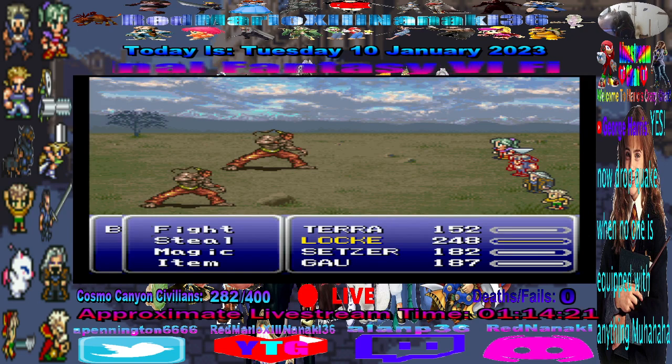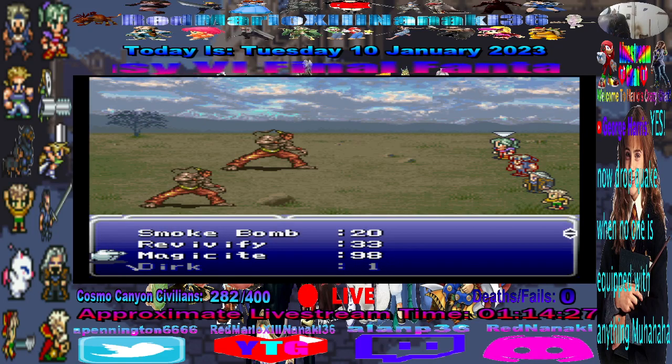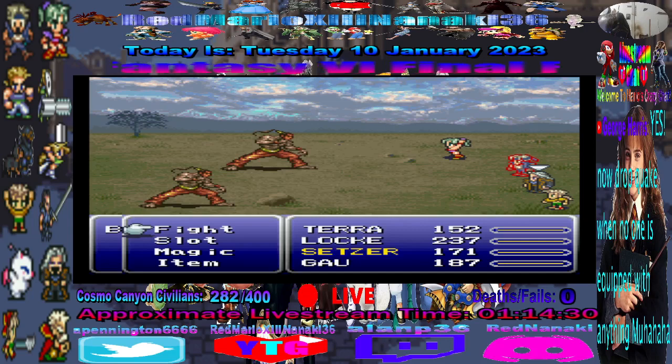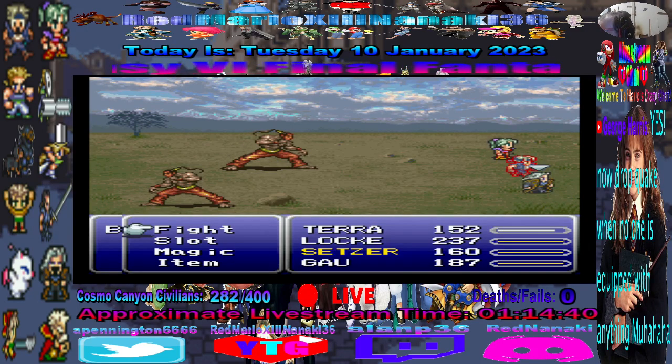Alright, let's let Terra use this one. Let's see what we get here. It confused them! That's one thing. Not sure what that one was - it's an Esper that confuses enemies, I guess.